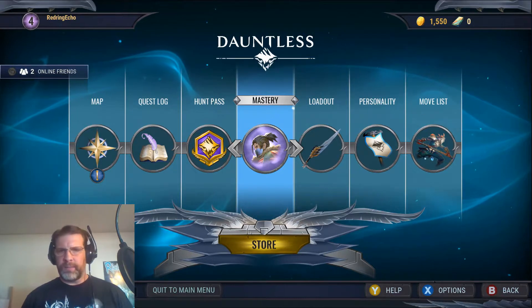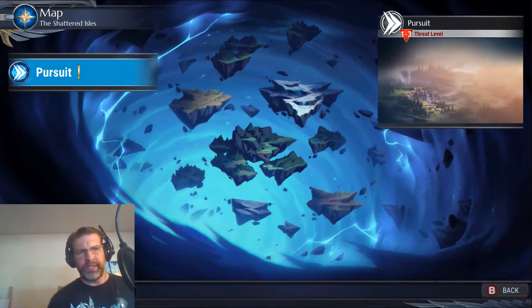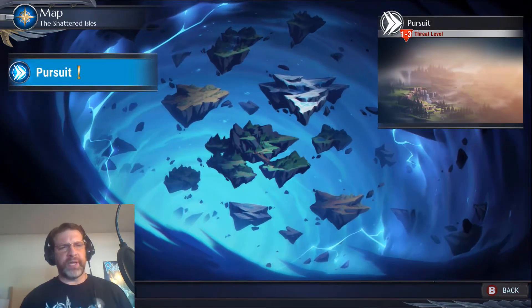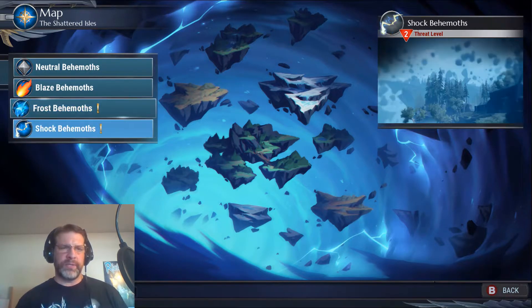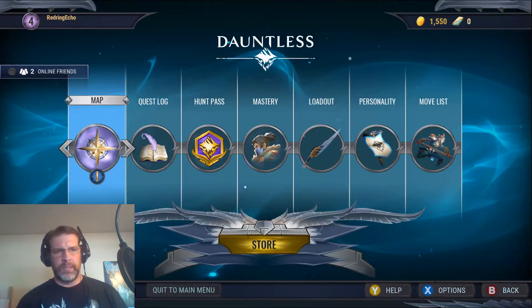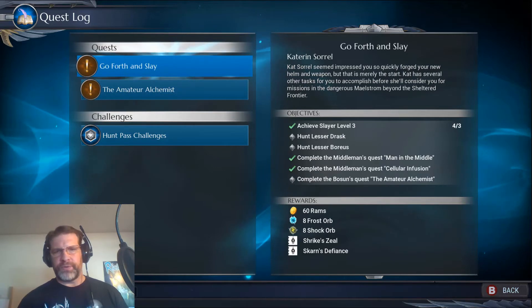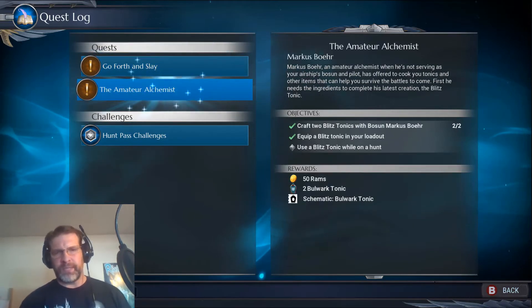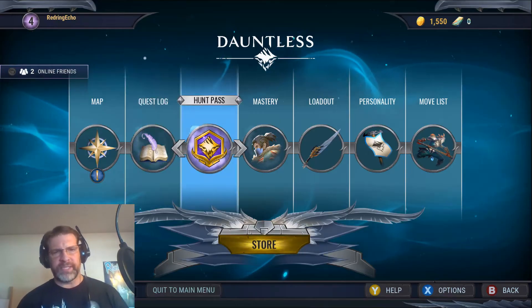So let's go ahead and show you the character screen really quick. We've got our map — go ahead and take a look at that. There's my quest right there that I have to do, which is a pursuit. You click on that and I can click on these different hunts. Here's a couple of hunts that I have to do right now. These two here I previously did. The quest log tells you, obviously, kind of what you need to do — 'go forth and slay.' Pretty basic there.